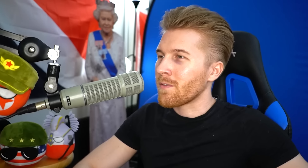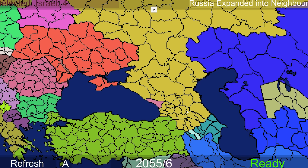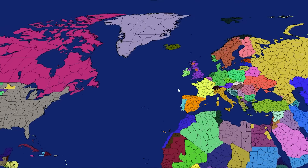Russia expanding into neighbors - that one sounds familiar. Apparently Portugal has just established a colony in Israel, and Russia is expanding. You just took out Georgia, didn't you? It's getting weird. The Crow-Indians' borders have shrunk. Norway just got divided by neighbors, so Sweden's looking extra thick. Swedes are going to love this one.